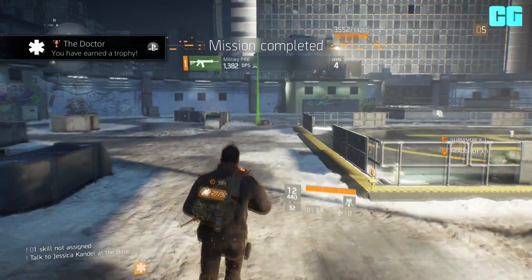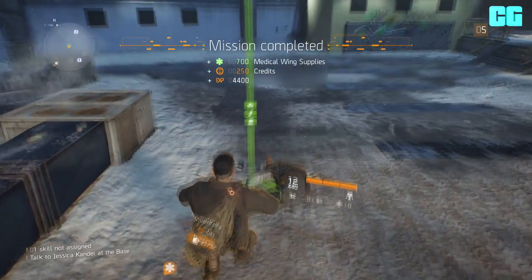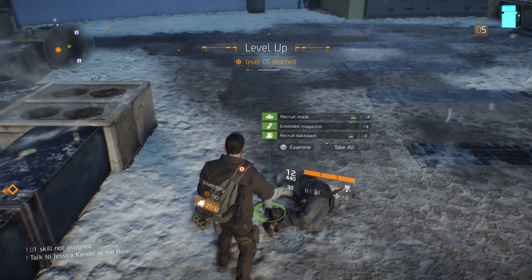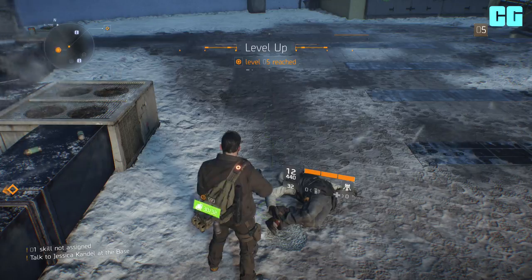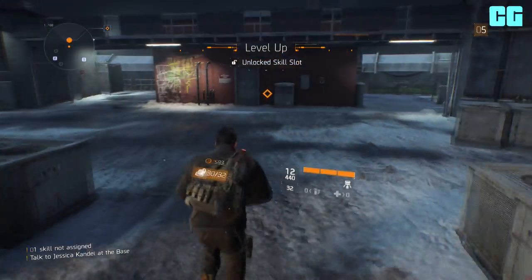Oh, when we complete the mission, we get full health, which is awesome. So what's he got? Recruit mask, extended mags, and a recruit backpack. Okay, let's take all of it. With level five, with a lot of skill slots, which is awesome.